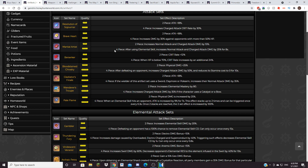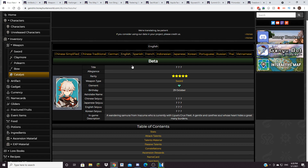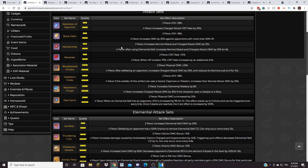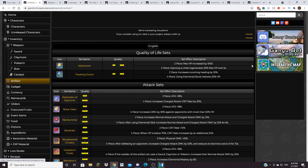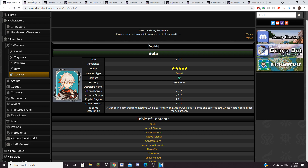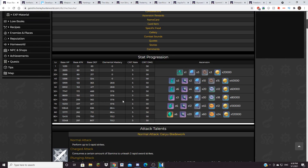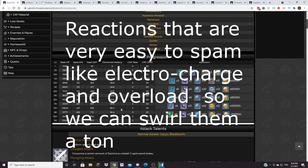So Kazuha's artifact sets. Kazuha is one of the most complex characters in the game, if not the most complex character, because of how he works. Currently there isn't really a dedicated artifact set for him, which causes a bit of a problem. I do think that playing Kazuha, you actually want to do a pretty good amount of reactions with him because of his high elemental mastery, so you'd really want to do some swirls and also have a bunch of elemental reactions so you can swirl all of them at once.